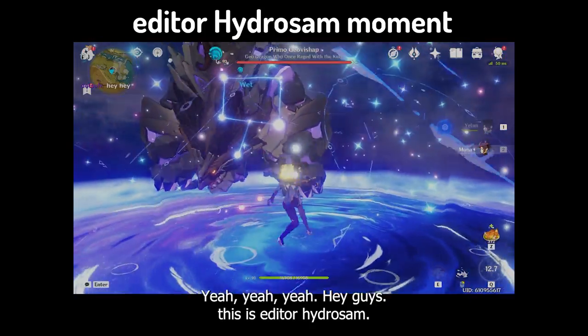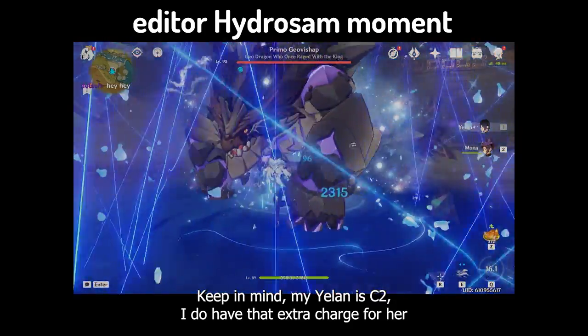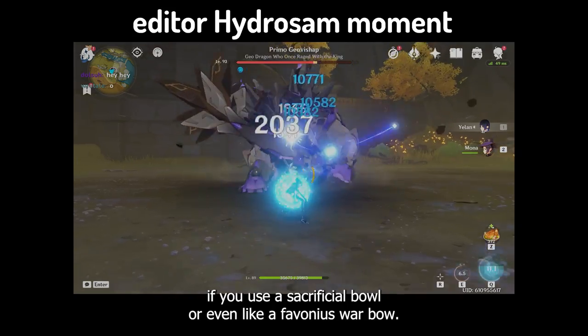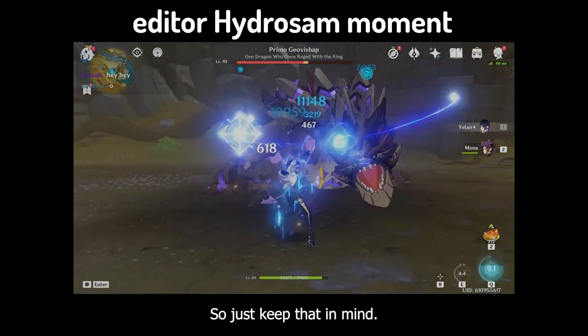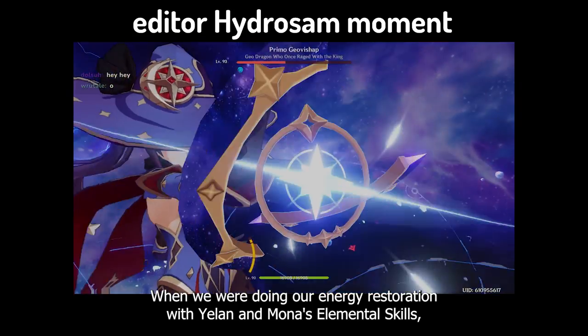Hey guys, this is Editor Hydro Sam. I forgot to mention in this video — keep in mind my Yelan is C2, so I do have that extra charge for her elemental skill. But it is still possible if you use a Sacrificial Bow or even a Favonius Warbow. Just keep that in mind when we're doing energy restoration with Yelan's and Mona's elemental skills.